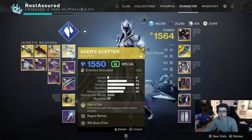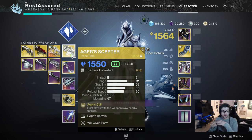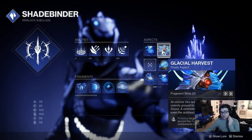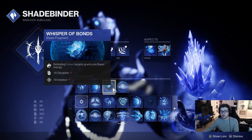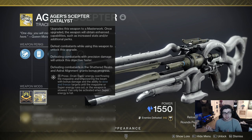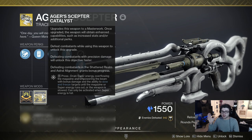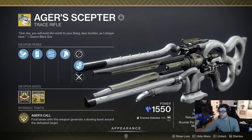Getting into the guns, I'm running Ager's Scepter to start. This is the gun where on a kill it produces a slow-freeze AoE effect around the enemy and basically freezes everything. It pairs really well with Glacial Harvest because you get those Stasis Shards, and with Whisper of Bonds because killing frozen targets gives you your super. When you actually have the catalyst, you can hold the fire input and drain your super to make this weapon an absolute machine — insane damage, freezes on hit, increased magazine. It becomes a monster.